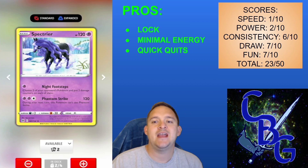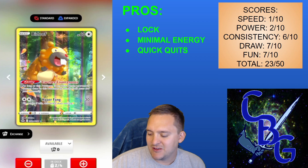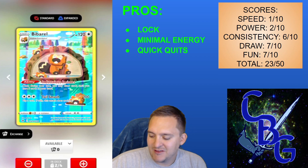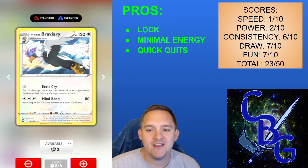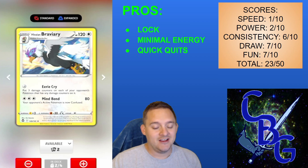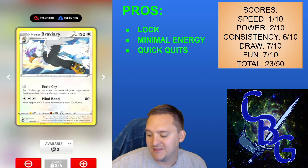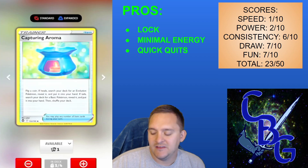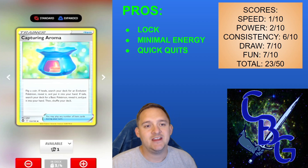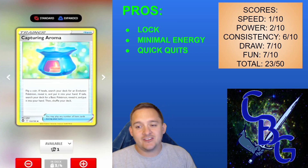We have two copies of Spectrier with the Knight Footsteps attack, which lets us put two damage counters on two of our opponent's Pokemon. We also have a 2-2 line of Bibarel with Industrious Incisors as our draw engine — allowing us to draw up to five cards. Then there's a 2-2 line of Hisuian Braviary: Eerie Cry costs no energy and puts three damage counters on each of our opponent's Pokemon that already has damage counters. The combo is to start spreading with Spectrier, then finish with Braviary once their active is trapped.